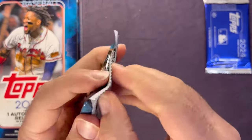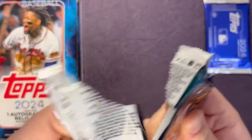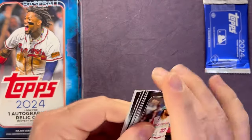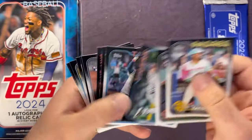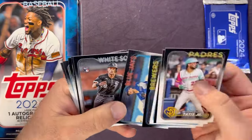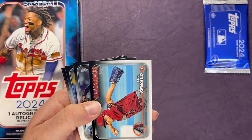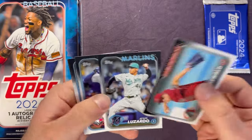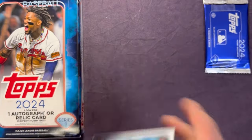Last pack — let's go. Tatis, Luciano, Matt Manning, Ryan Jeffers, Freddy Peralta, Craig Biggio, Remillard, Paul Sewald, Lazardo, Springer, Alex Bregman and Paul Goldschmidt.